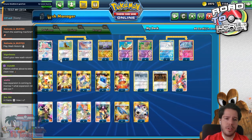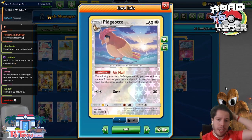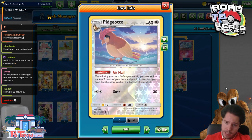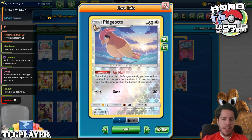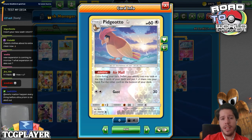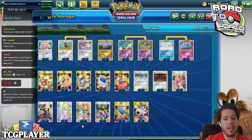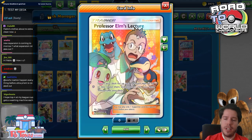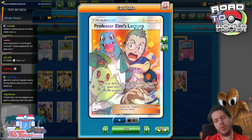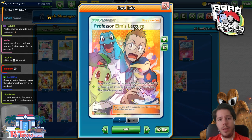So how on earth are we going to get B.E.M. out every single turn? We're going to be using the Pidgeotto experience. Its Air Mail ability allows you to look at the top two cards, keep one, and the other goes to the bottom of your deck. We're trying to thin the deck as much as possible. The fact that Pidgey has 60 HP is really good, because you can continually use Professor Elm's Lecture for Pidgeys to set up — it's a great way to thin the deck and start your draw engine.